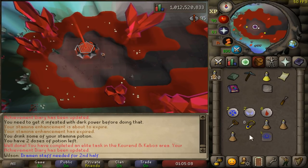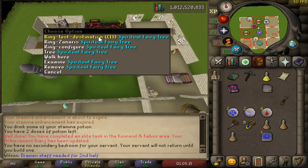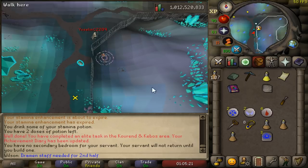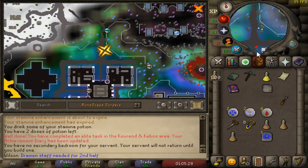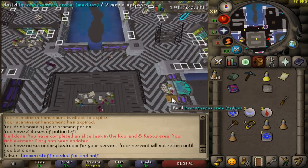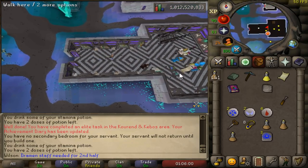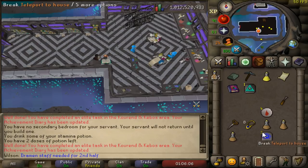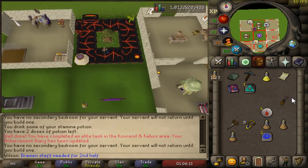In hindsight, for doing the Arceuus Teleport, it's actually faster to just teleport to Arceuus with your Memoirs because it brings you just south of the house — I kind of forgot that teleport existed. Going further south, I'm going to make the Arceuus Teleport, which is in this house. Study on the lectern. Then tele back to whatever fairy ring is closest to you — for me, I have one in my house. Configure and I'm going to go to CIR.